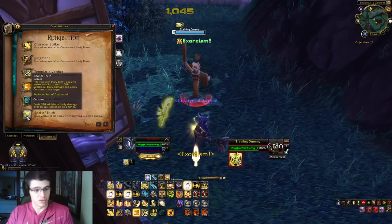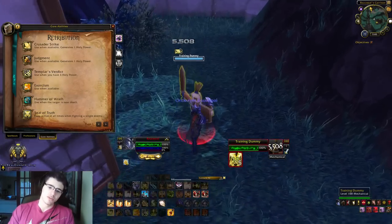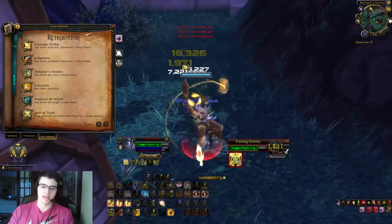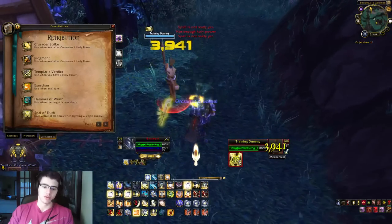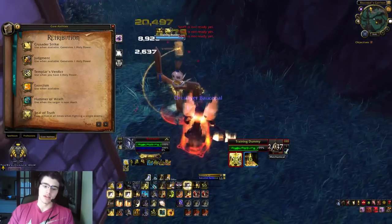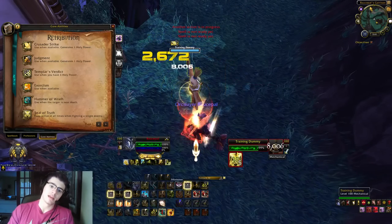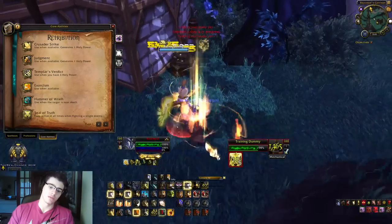It's not really a hard class to play — it's just something you have to get used to. Your burst is Avenging Wrath combined with Holy Avenger. Because you have Holy Avenger, you cast one ability like Hammer of Wrath and you get three Holy Power, so you immediately cast Templar's Verdict. Then Judgment gives you another three Holy Power — Templar's Verdict. Then Hammer of Wrath — Templar's Verdict. Then Exorcism — Templar's Verdict. And if you get that proc for Divine Storm, use it. It's an easy class to play.